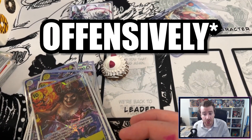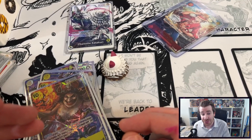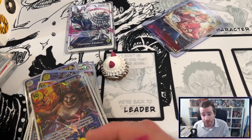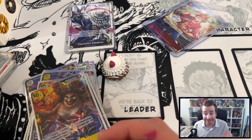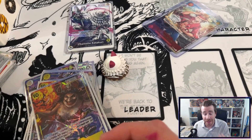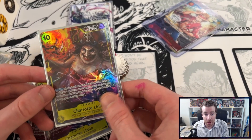Defensively I also like to use the leader ability against my opponent — if I see that they have a blocker at the top of their life I'll often move those cards to the bottom of their life so that hopefully when they do end up drawing it I'm already swinging for game and they won't be able to play the blocker to eat one of the Big Mom swings.